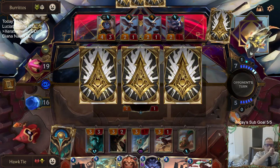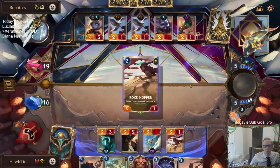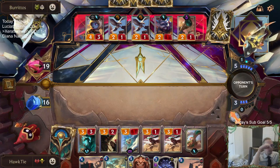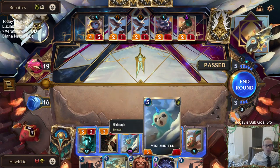I wanted to destroy that Landmark. If we use Hush on Swain it does not turn back to normal — this is not a Swain anymore, this is a mini-morph. There's no Swain in this card anymore.